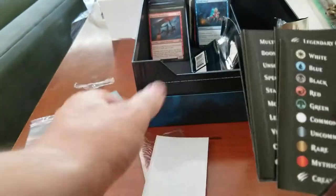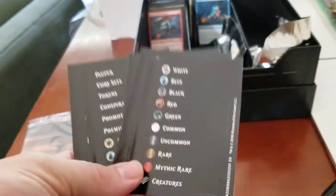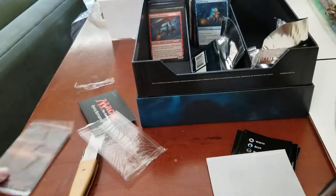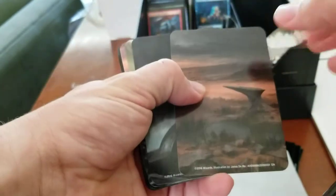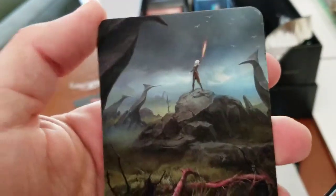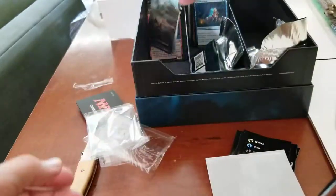We got some stickers, which is actually one reason why I opened this — I'm trying to get rid of my bulk and keep just my good stuff. And we have these nice dividers. Those are really cool — oh, that's sweet. That is sweet, sweet art. That'd be a cool play mat. I can't remember what her name is. So unfocused today.